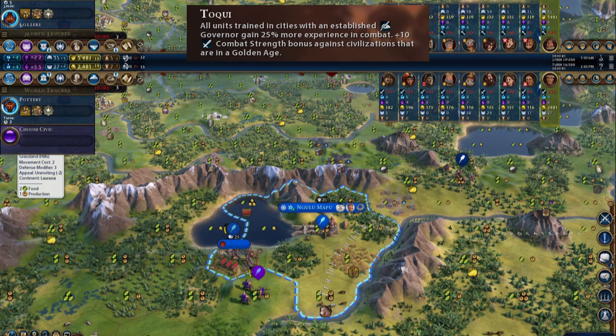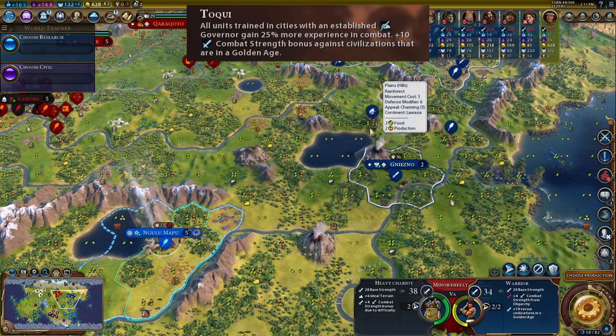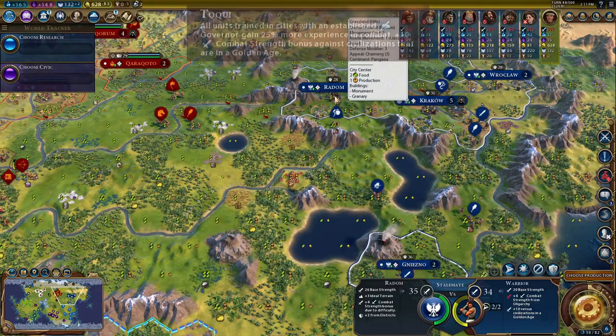The second part of their ability is a plus 10 combat strength bonus against civilizations that are in a golden age. As we can see here, Poland is in a golden age and we are currently at war with them. If I click on my warrior and hover over one of their units, we can see that we're getting plus 10 versus civilizations in a golden age. This also applies to cities.